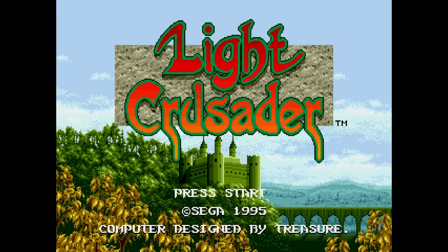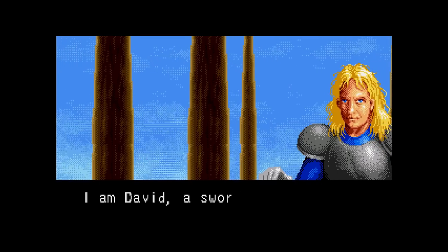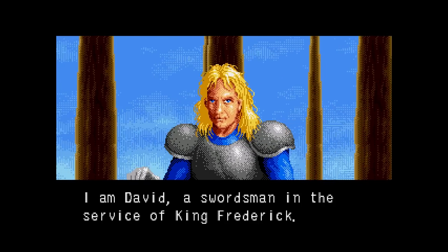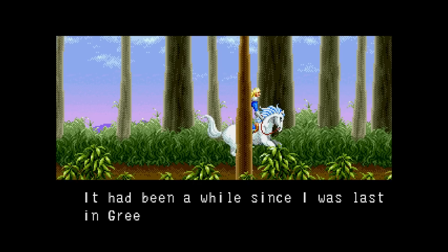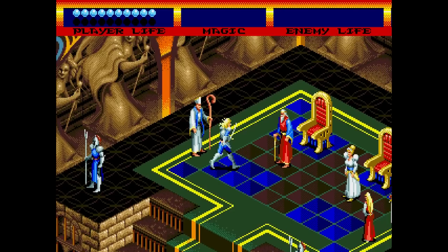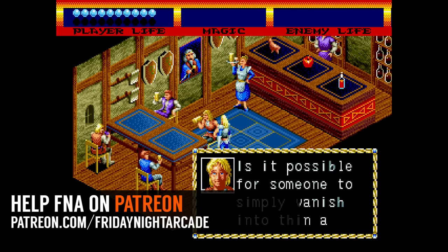If your thumbs are sore from all of these run-and-gun shooters, Treasure has you covered — rounding out their assortment of Sega Genesis titles is something you're totally not expecting at this point. Light Crusader is a laid-back isometric action RPG with a medieval setting, your usual castles and knights lore complete with cutscenes and everything. This was released in 1995, and unlike Alien Soldier, this actually did receive a physical release in the US. You play as Sir David, a knight who's just trying to enjoy his vacation only to find that several people in the town have mysteriously gone missing and the king has summoned you to investigate.